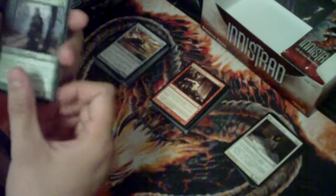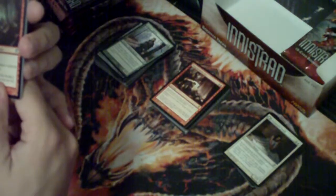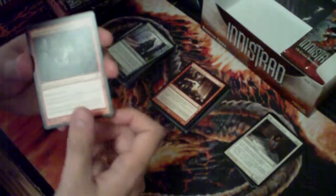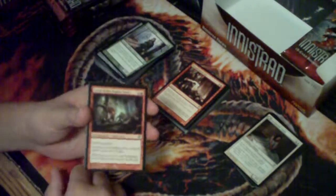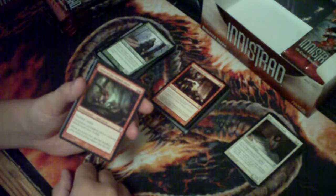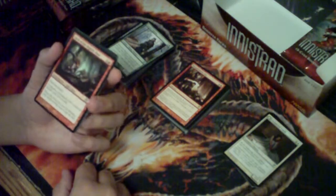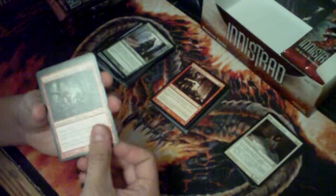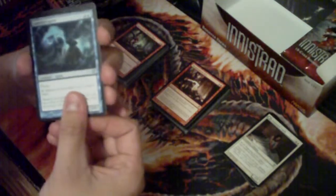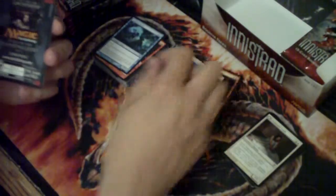We got a Hamlet Captain, a Curse of the Nightly Hunt. This curse mechanic is interesting - it reminds me of older sets where they had enchantments that specifically targeted players. I guess I have to see the other sets; they're cool but I don't know. Maybe EDH - I focus on EDH a lot but it's awesome. Lantern Spirit, and the rare is Kessig Wolf Run - sick, it's an awesome card.